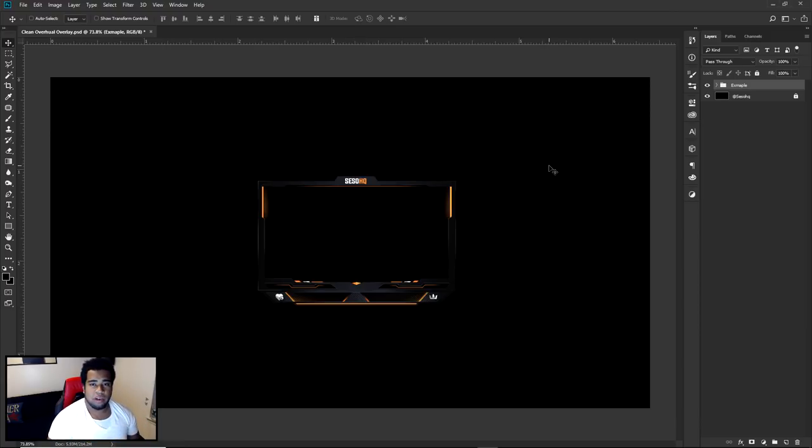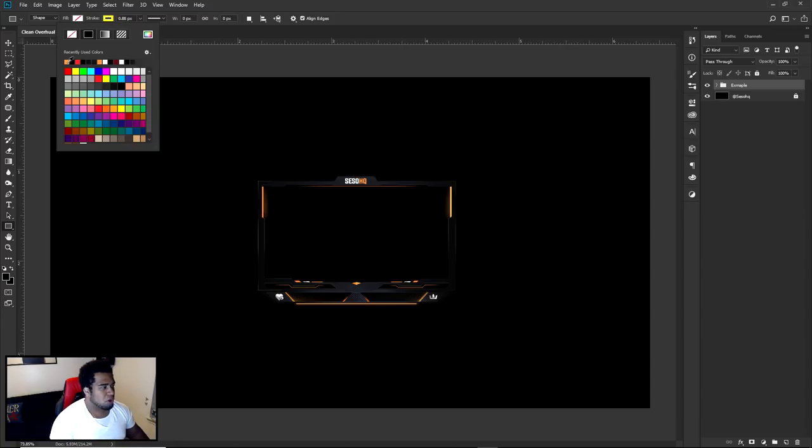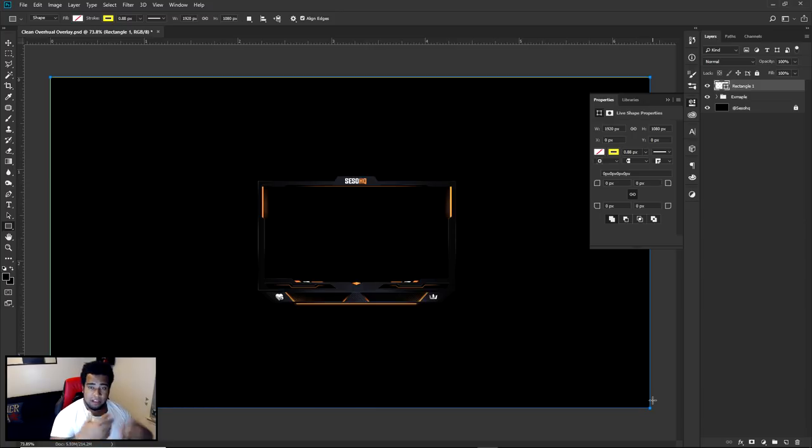The reason why I use 1920 by 1080 is because it's basically default. So once I have this document size going, we're going to take our rectangle tool — which is U on the keyboard, so you can press U. Just like Illustrator, it has a fill and a stroke. We're going to use just the stroke of it, not the fill. Make sure your fill is off — you can turn it off with this little red dash. So once you have this tool in hand, all you have to do is click on the top left of this document.